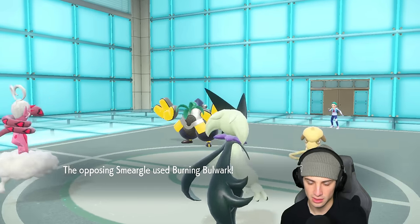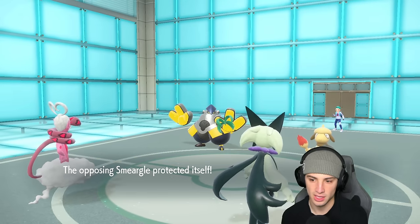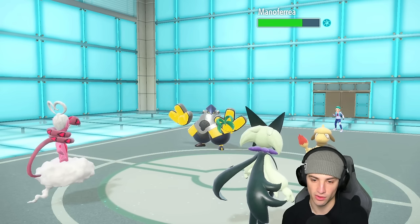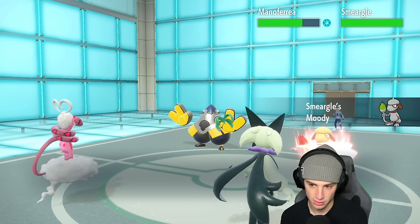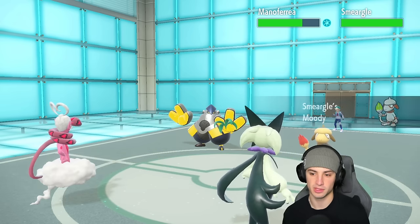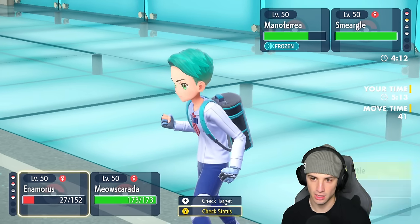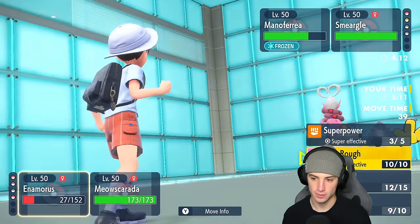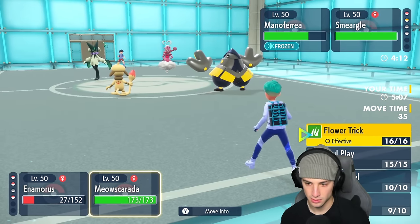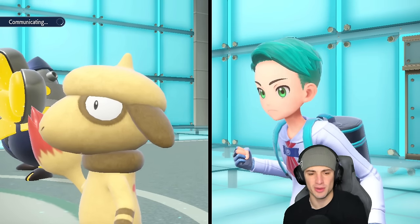Burning Bulwark — you really have that move, that's actually crazy. And it's still frozen! Moody is going to boost its stats and drop its speed, which is good. From here I'm going to Play Rough and Flower Trick on top of that — double down because Smeargle I'm just not worried about. You could have followed me, but you're not going to be able to out-attack, so I might as well go after the Iron Hands.